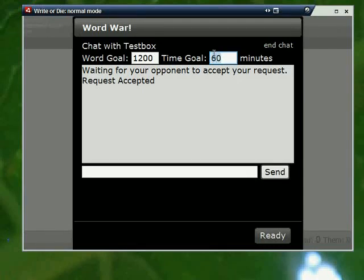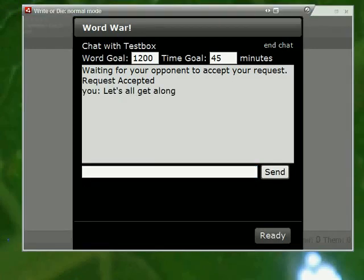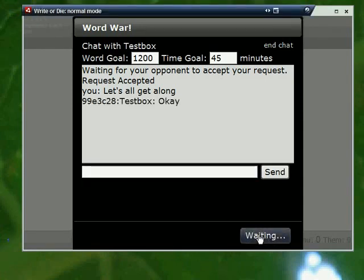You can change it, send it again — I want to do 45. And it'll send it over. Then you click Ready, and it sends a message to your opponent that says you're ready.